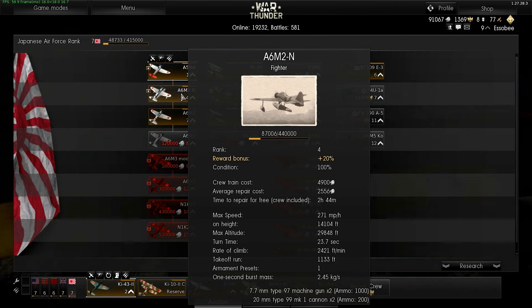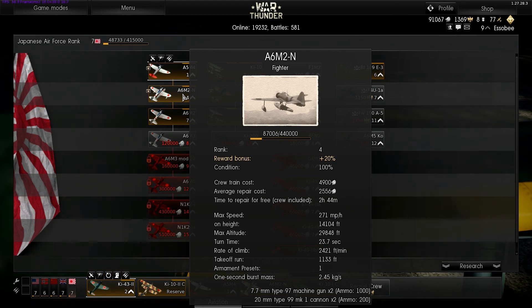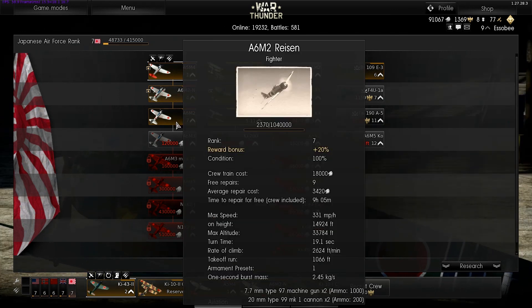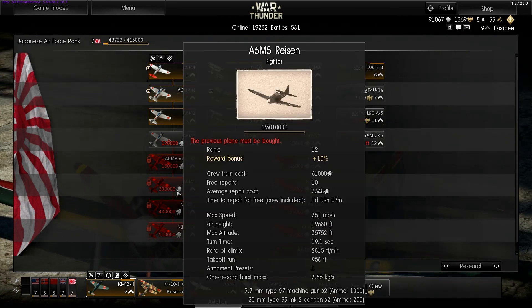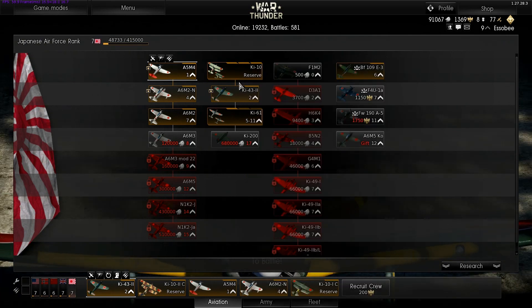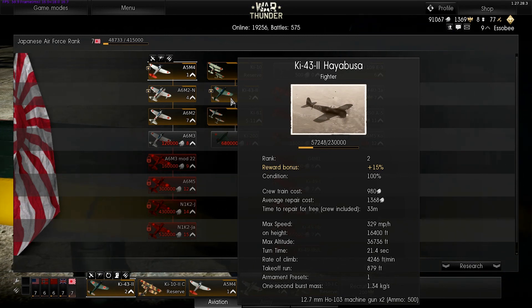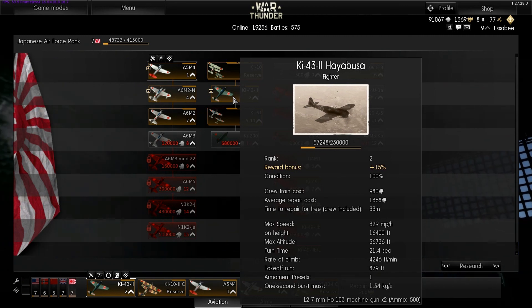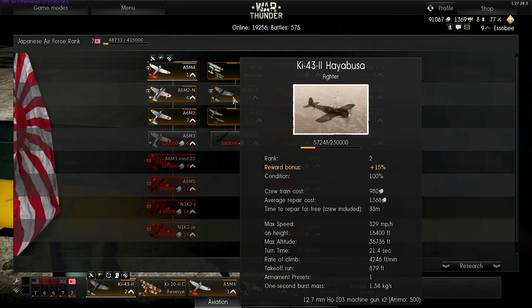Finally, the Japanese — they're all about maneuverability. They have decent armaments; at level four you get a Zero with a pontoon on it, which seems ridiculous but it handles great. It's got two cannons and two machine guns so it's got great damage, and it only gets better from there — take the pontoons off and it gets faster and handles better. The Ki series are great; the Hayabusa at 21.4 seconds turn time will just stick on you like glue.